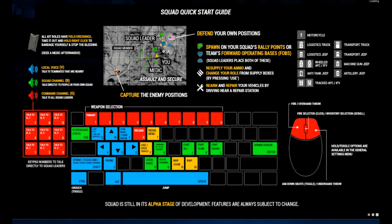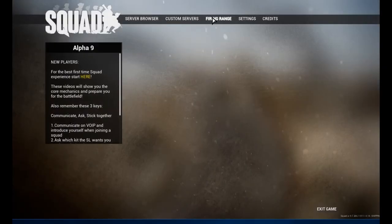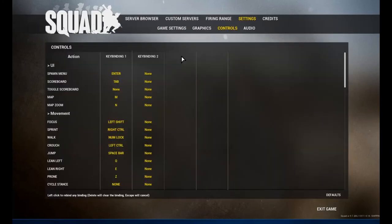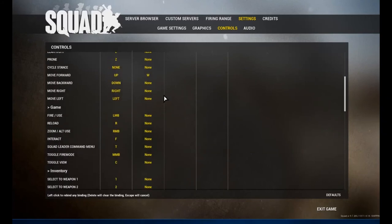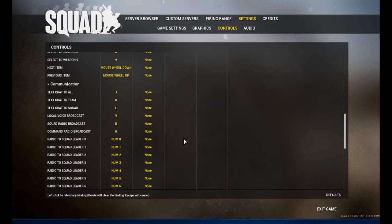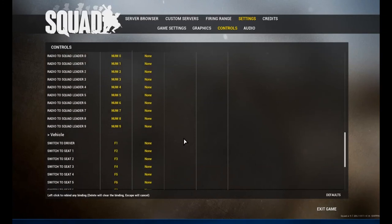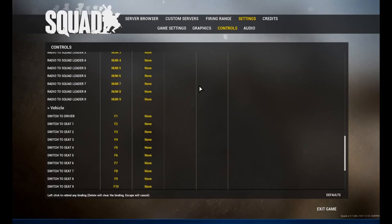Hi everyone, Major here. Welcome to Squad — it's the latest game the gang has decided to play. We'll go into the firing range, but let's have a look at the settings first. Under controls there is capability to change the controls; for example, for moving I've changed it to the number pad. You have quite a bit of flexibility as to how you control this game.